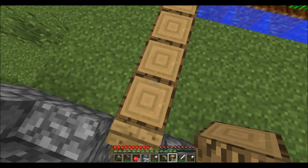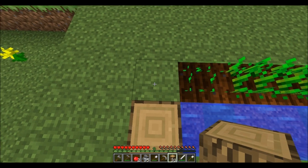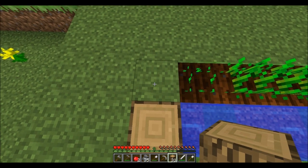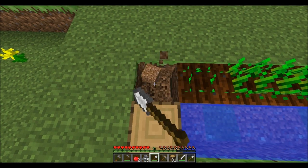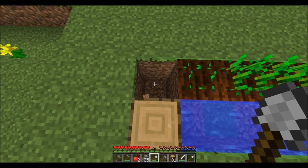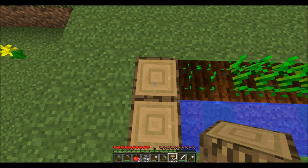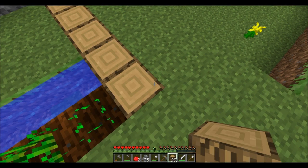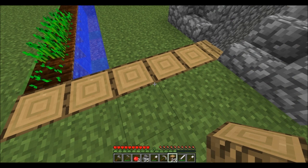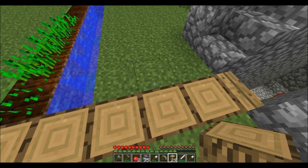There we go. I want to create like a walkway like this. That was too deep, waste of a log. What can you do? Now this one here is going to be another border.